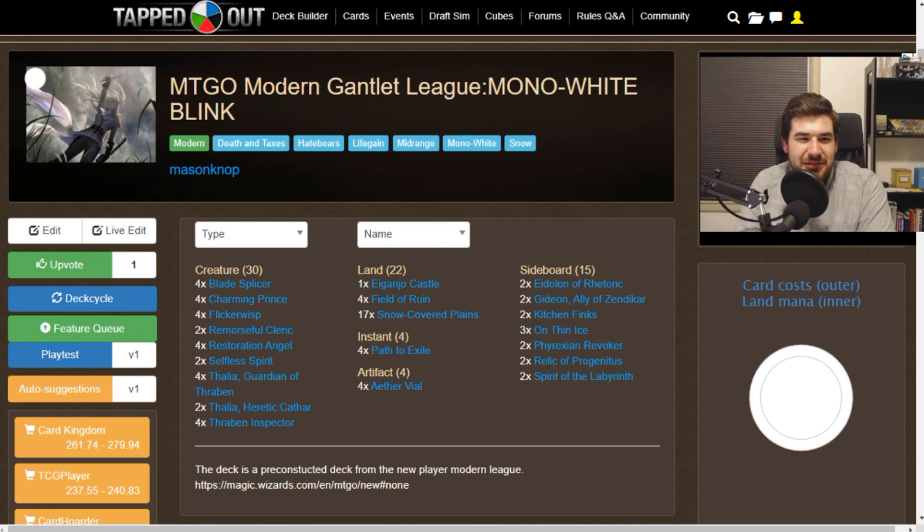So what this one is: it's kind of like Mono White Death and Taxes plus Good Stuff Blink fused together into one Modern deck. All of the decks are kind of a little bit watered down, but relatively balanced. There's some rock, paper, scissors stuff going on — and I'm actually fine with that to some degree. There are some mirror matchups and intricate, skill-based gameplay too.